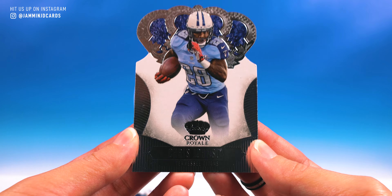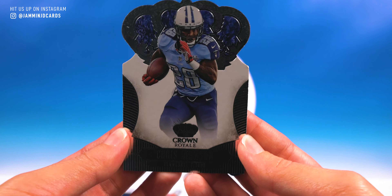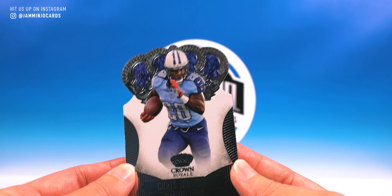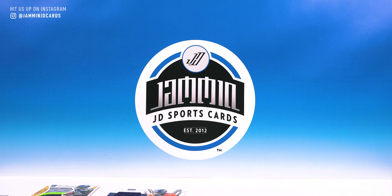Last but not least, not quite as relevant as our others - Montee Ball. Happy to have a nice relic, and that's a color too - no white in there, nice big patch of blue, that is sweet. 202 of 299, still a rook - we'll take it. And there you have it guys, that is the box!